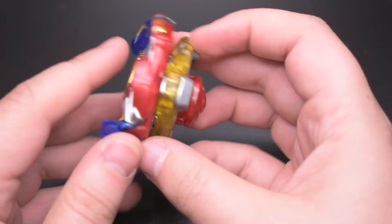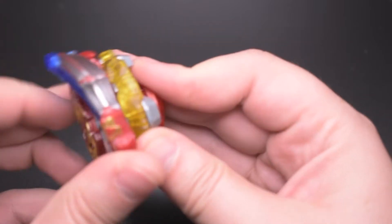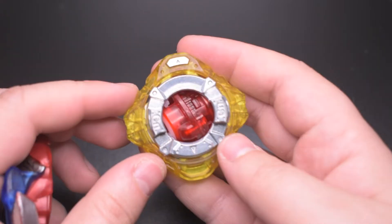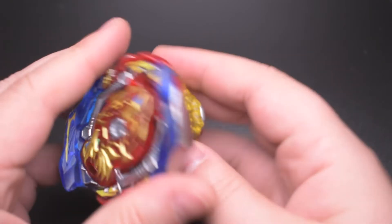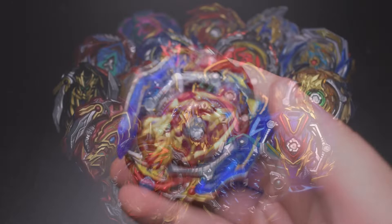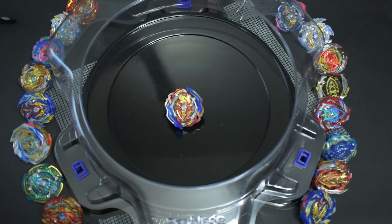We've got Union Achilles here in balance mode, so that's stamina on the base. Convert is going to be set to balance mode, so the arrows are on opposite sides, and then we're going to lock that in to even out the weight. We're going to see how this does against the gauntlet, which is every other Beyblade Burst Pro Series Bay that we have available. We're going to battle this bay against all these other bays and see if Union Achilles can prove to be the best. These will be first to two-point battles.